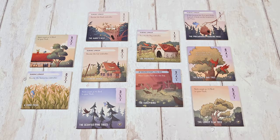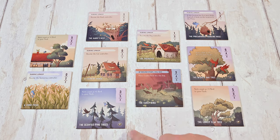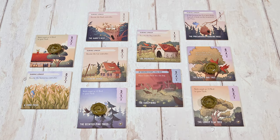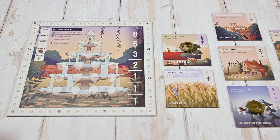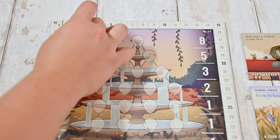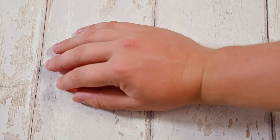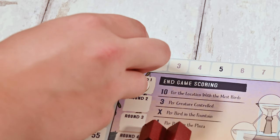You'll now check your locations. Any location tiles with nest icons — you'll place the corresponding amount of nests on those location tiles. For each creature location tile in play you'll gather the matching card and standee, and place these within reach of all players. The remaining nests and creatures can be returned to the box. You'll then place the fountain board within reach of all players based on player count, place the round marker in the round one space, and bird houses and lightning tokens equal to the number of players on the round four and five spaces. Each player will then receive their flock: 28 birds of the same color and a scoring token, which you'll place on the fountain board.